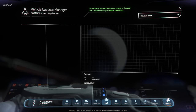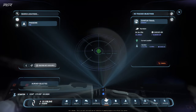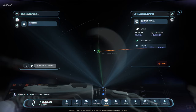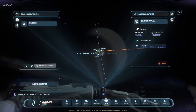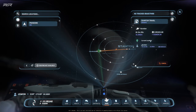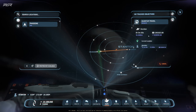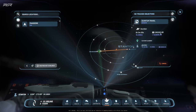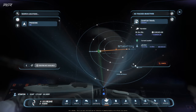I tested the fastest best industrial Q-drive and it was around a five-minute jump from where I am to Hurston as a test. It took around the same amount of time as the Excel I have installed. With the Excel, I shave off two minutes and I'm consuming the same amount of fuel for that same jump.